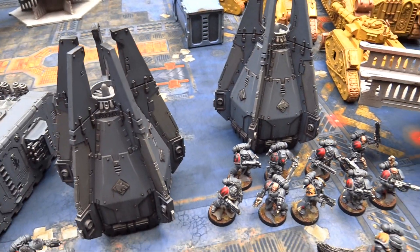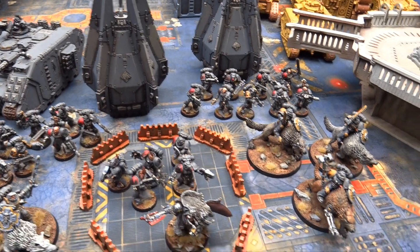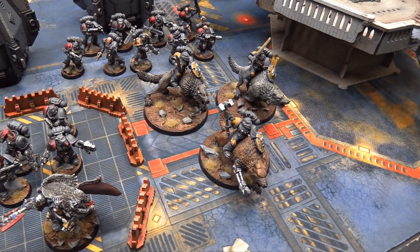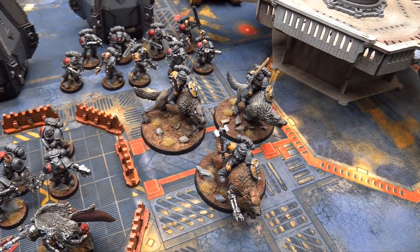The two squads each have a melta gun and a pack leader with a Power Fist, and they're riding in two dedicated transports — drop pods with Storm Bolters. My elite choice is 3 Thunder Wolves; the pack leader has a Tempest Hammer, which is like a better Thunder Hammer — no minus 1 to hit, straight damage 3, and on a 6 it does D3 Mortal Wounds.